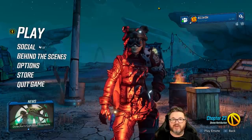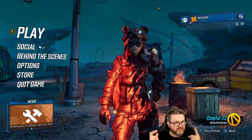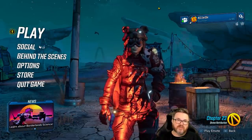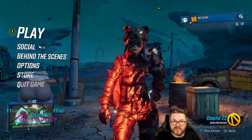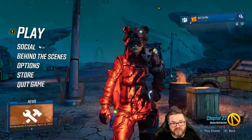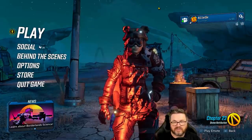Welcome back to another playthrough. This time we're starting an assault rifle only mode — you saw the intro at the beginning of this video. The rules are simple: we can only use assault rifles. We can't use any of the starting gear, no pistols, shotguns, rocket launchers — nothing like that. Only assault rifles.